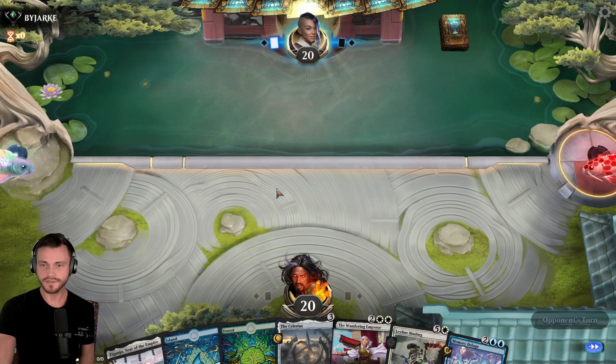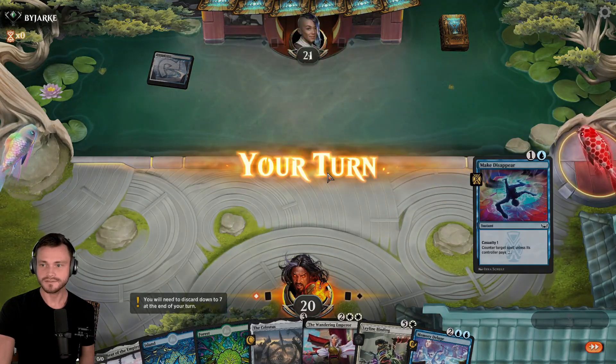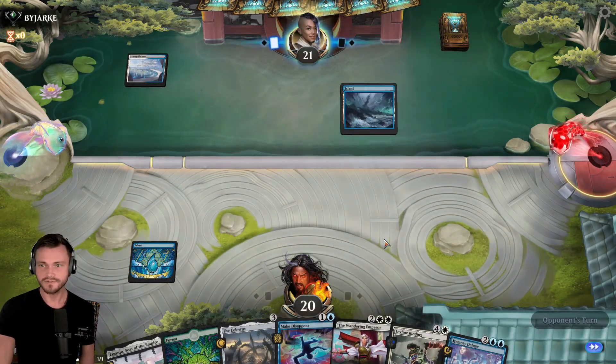Pretty slow on the draw, but the tools are there. One on blue-white. Counter spell gives us something else to do on their turn three.